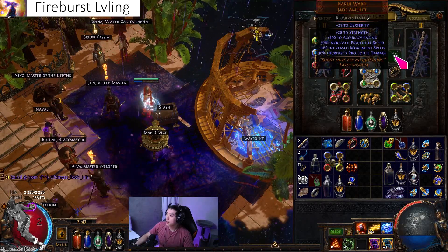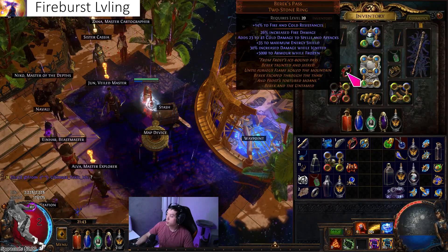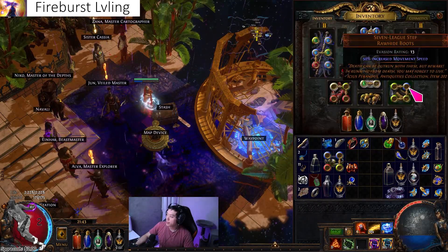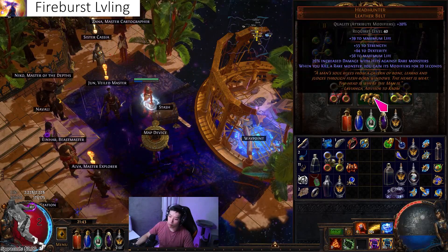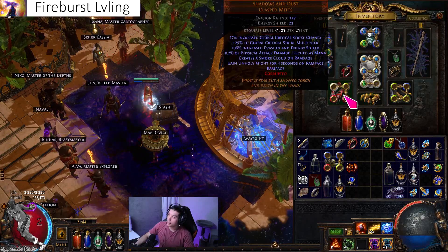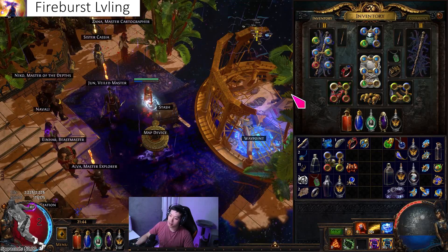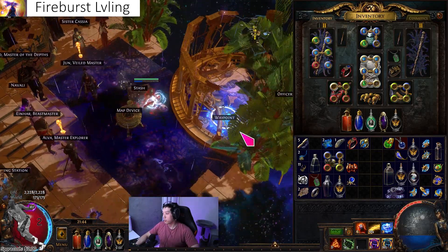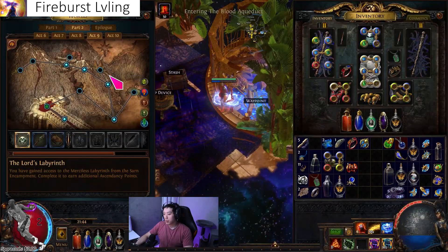I used a rare helmet for resistances, and for movement speed I anointed freedom of movement. I used Bereks Respite and Bereks Pass for some flat damage to spells, seven-league steps for movement speed, and Head Hunter because it was a cheap way to fix my dexterity requirement. I used Shadows and Dust to get some rampage action. Basically you just get a lot of movement speed and it will be super fast. Let me show you how it looks in blood aqueducts.